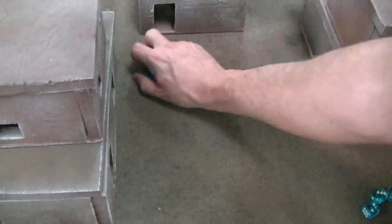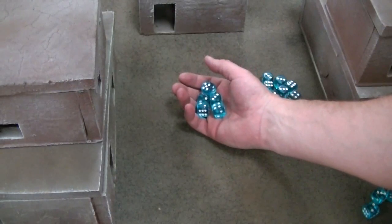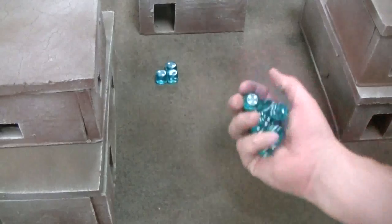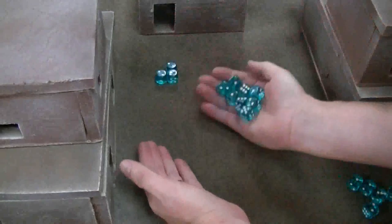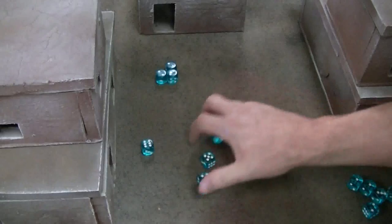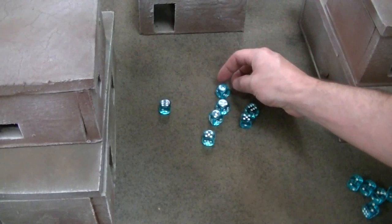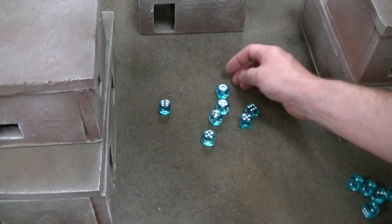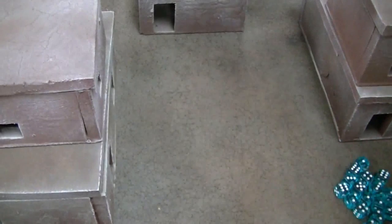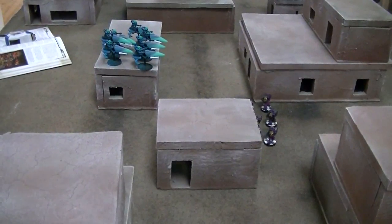Two-up to wound on these targets. Sixes are Bladestorm — effectively Rending. No rends there, but three wounding hits from the cannons. Now the shuriken catapults — there's a rend and four additional wounds, so six wounds and a rend total. After armor saves, two guys are toast. Not awesome, but not bad either. Now the jet bikes can jump out of the way — they move 2D6 inches in the assault phase.